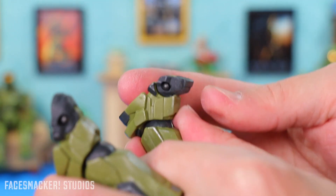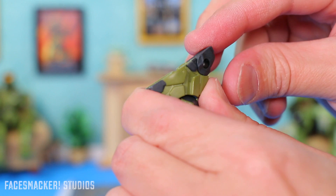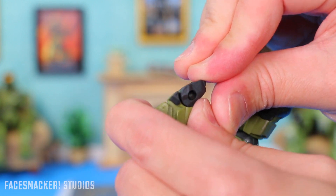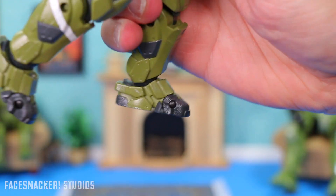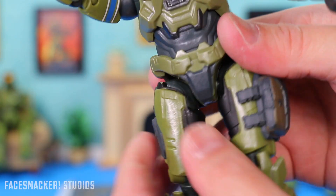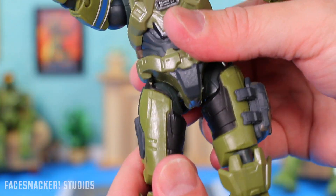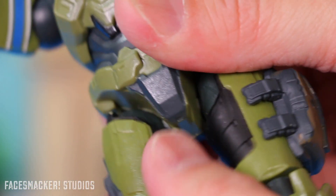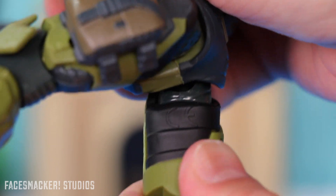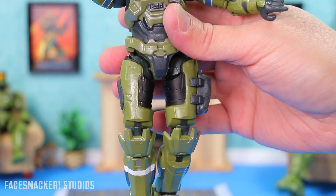The toe on this one doesn't articulate — it just bends instead of actually articulating, so I think this one is glued shut. I'm not going to bother with it. At least they glued it shut nice and flat. Same thing with the right thigh — for some reason it does not rotate, whereas the left thigh does rotate. The ball joint rotates but the actual thigh does not rotate at all. If it's glued shut, at least they glued it straight.